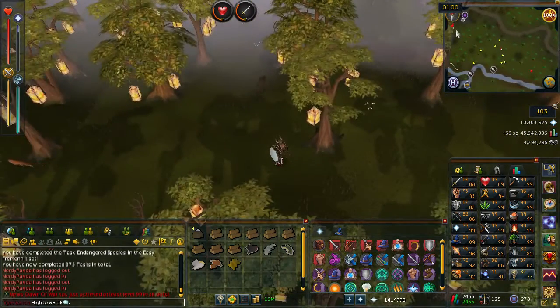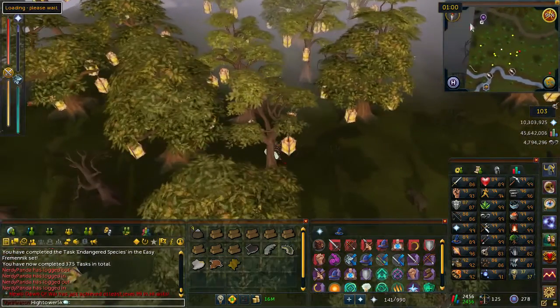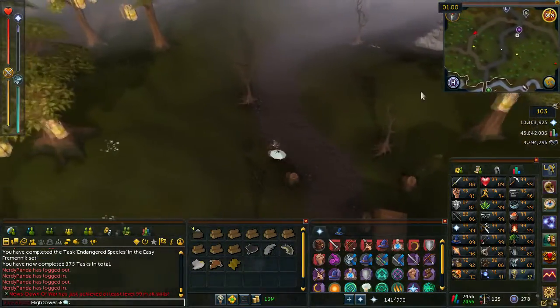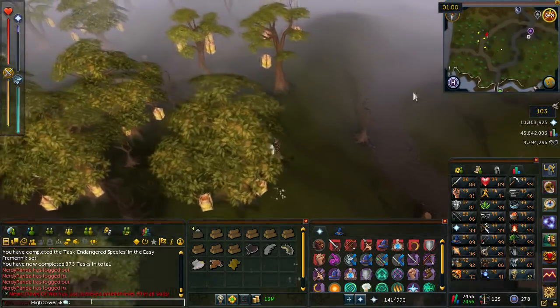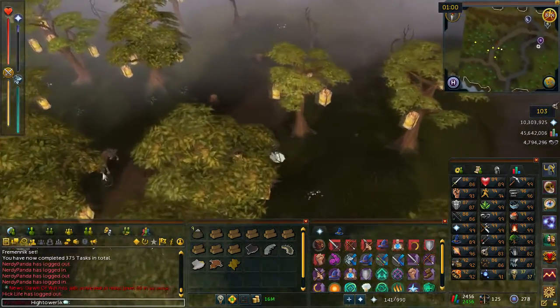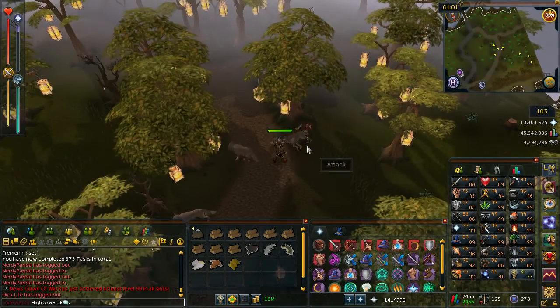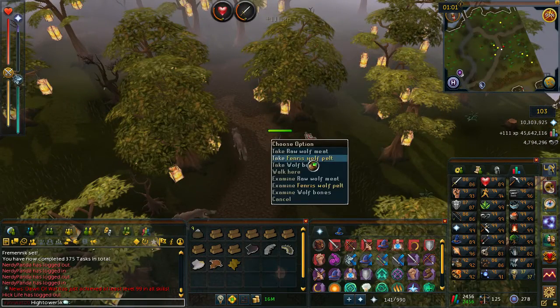You're then going to head up to your north west, and then you should eventually come across Fenris wolves. Go ahead and kill one of these. You then want to go and pick up its pelt.